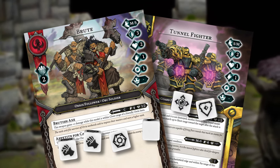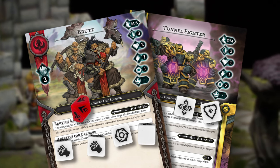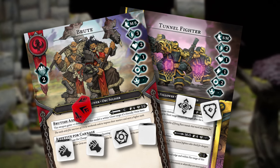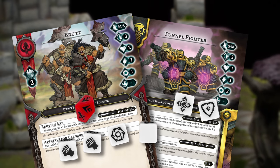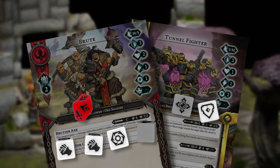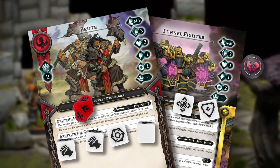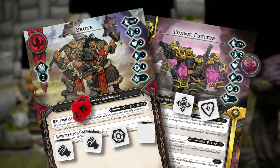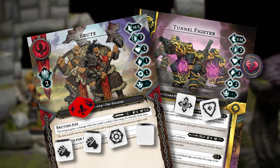The attacker also rolls an attacker die, which offers supplemental effects such as pushing an enemy away, cleaving into another nearby enemy, or dealing increased damage with a critical hit. If the attacker rolls more successes than the defender, the attack hits and deals damage equal to the value shown on its damage stat — unless the attacker die was a crit, in which case it deals the second value.